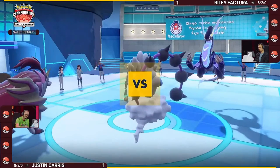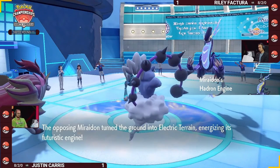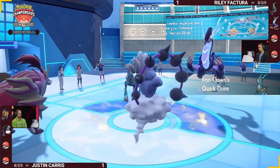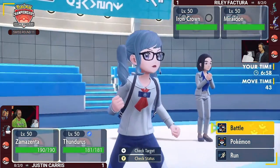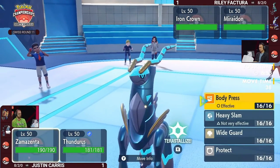Let's get the runback as we enter game number three between Riley and Justin — tied one apiece. Justin running the same leads back, and Riley with Iron Crown and Miraidon, going back to the game plan from game one almost. Riley's lead has two very strong special attackers on the field at once, and unfortunately for Justin, you can only Eerie Impulse one of them at a time.